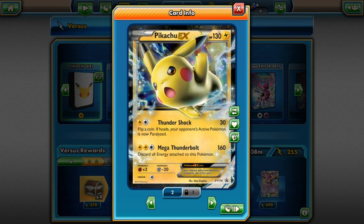Here's another Pikachu EX in the deck — same 130 HP and same Electric type. For two energies it does Thunder Shock for 30 damage; flip a coin, if heads your opponent's Active Pokémon is now Paralyzed. For three energies it does Mega Thunderbolt for 160 damage — discard all energy attached to this Pokémon. It has the same weakness, resistance, and retreat cost as the other Pikachu EX.